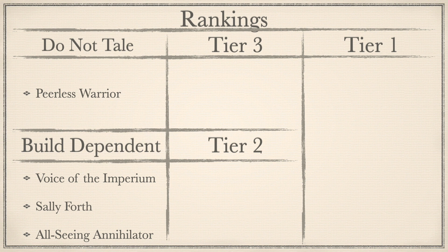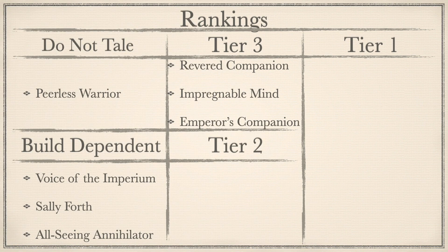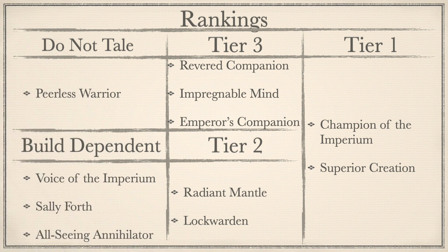Onto Tier 3 now — these are traits that are either surpassed by others in higher tiers for their effectiveness or just highly situational. Starting with Revered Companion, followed up by Impregnable Mind, and rounding this out with Emperor's Companion. Onto Tier 2 now — these are traits just behind the top tier due to not being as efficient or all-the-time awesome. Starting with Radiant Mantle, and rounding out with Lockwarden. Onto the final top tier — these are the best traits available to the Custodians and you need a really good reason not to use them in your army. Starting with Champion of the Imperium, and to bring this list home with Superior Creation.